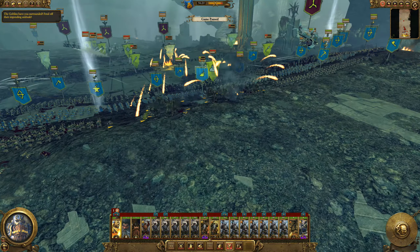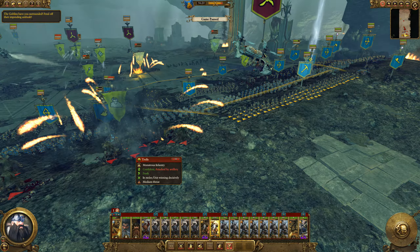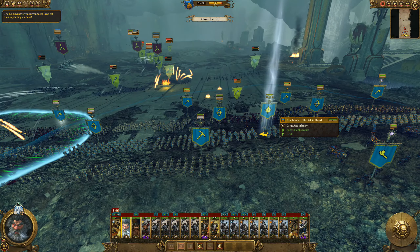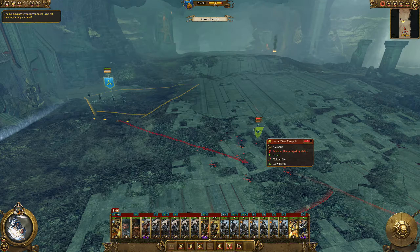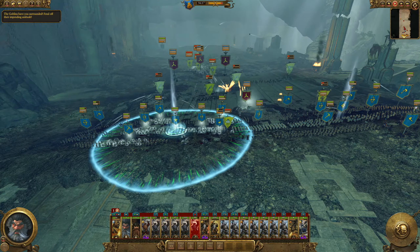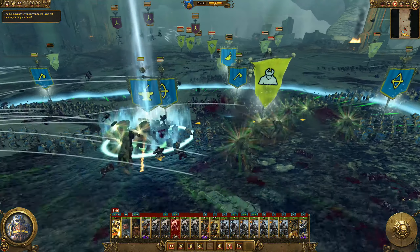These units are getting wrecked by some trolls — we're going to take them up and collapse on the trolls. We'll have our runesmith use his ability against the trolls as well. This troll snuck up on me as trolls tend to do. Let's make sure we're not missing anything else. We're getting our grudge thrower to attack those areas too.